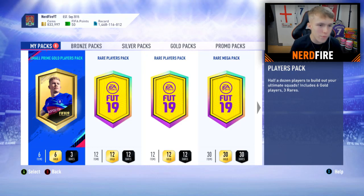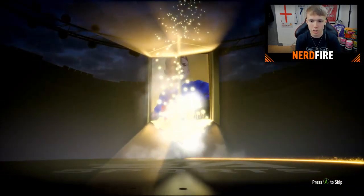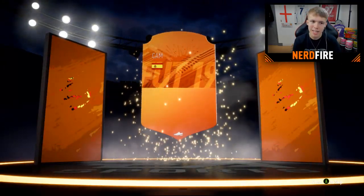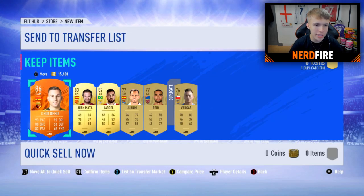Next pack is a small Prime Gold Players pack. We get a walkout again — it's a Man of the Match card, it's Spanish, it's a CAM — that's Deuofeo! I'll take Deuofeo 100%. We haven't even figured out the formation yet, but we could actually link him to Bellerin. It's got to be Deuofeo over Juan Mata — Man of the Match Deuofeo is in the team.